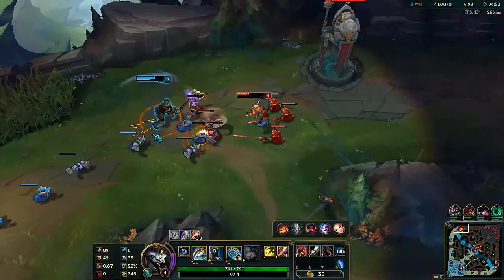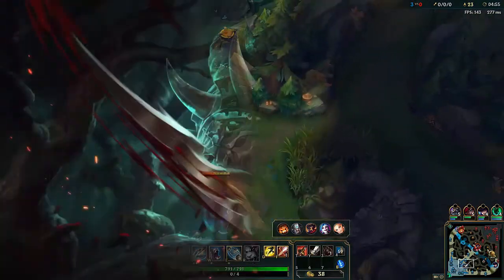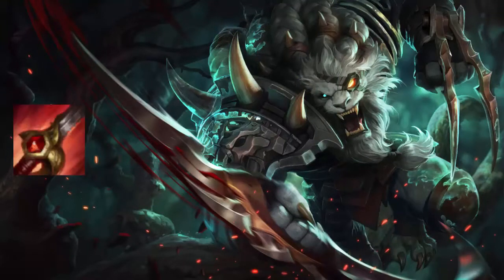Now that we've talked about Rengar's combos, let's talk about his items. The first item you want to get as Rengar is going to be a Skirmisher's Saber with Warrior Enchantment. The Warrior really helps you with your damage, and the red smite with Rengar is really strong because of the burn and how much damage he deals with it.